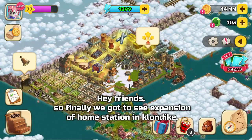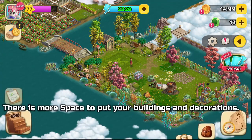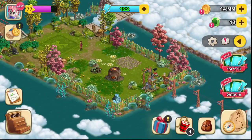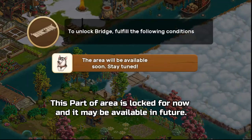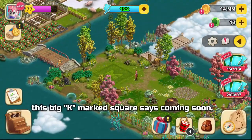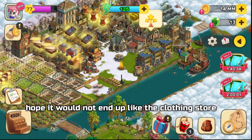Finally we got to see the expansion of home station in Klondike. Now there is more space to put your buildings and decorations, and you can directly go to the park from here. This part of the area is locked for now and may be available in the future. This big marker square says 'coming soon' — hope it would not end up like the clothing store.